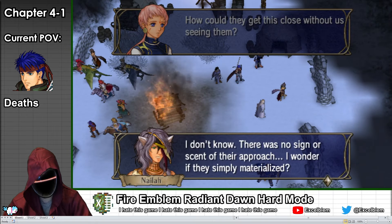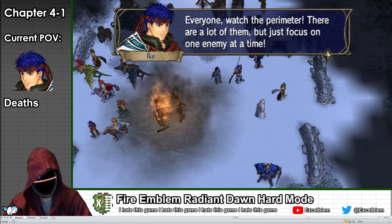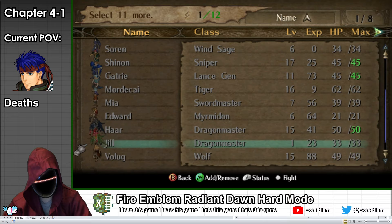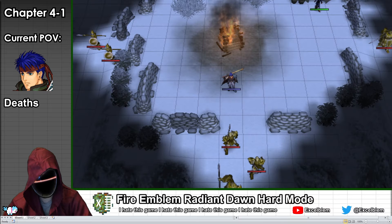In theory, you are supposed to field a large and varied army to face these foes, but I have decided to allocate exactly zero resources to this group. While the other armies get strong pre-promotes as crutch characters, this one gets Ike, who is a rare example of a crutch protagonist.